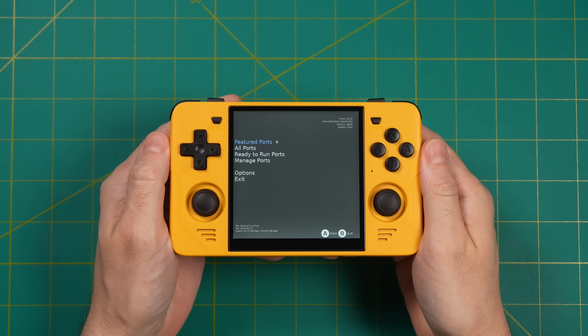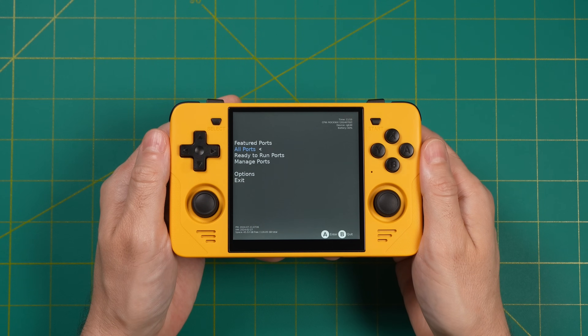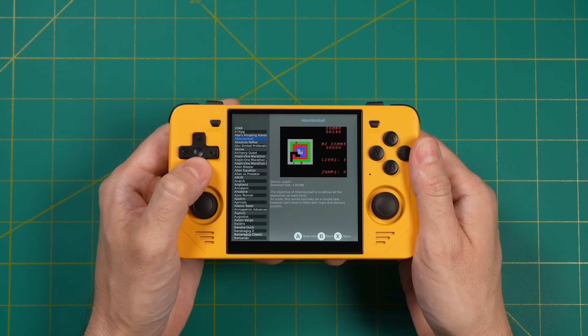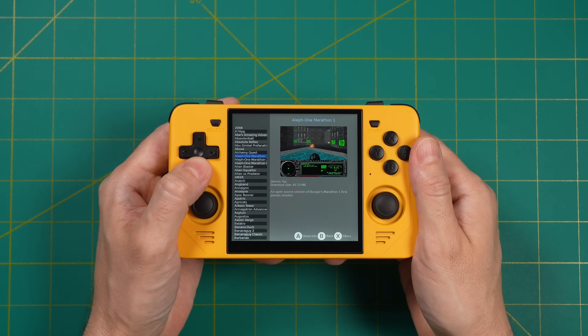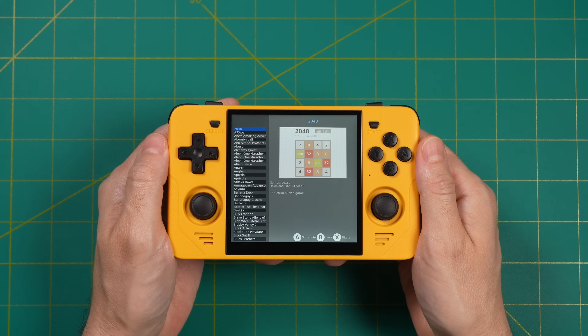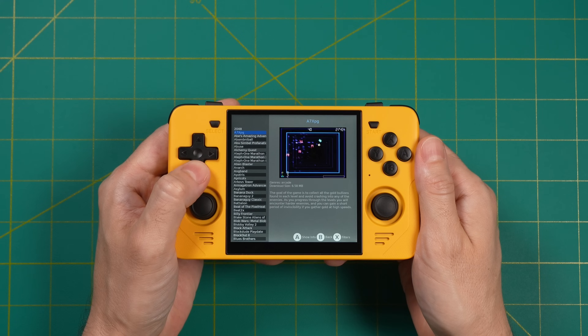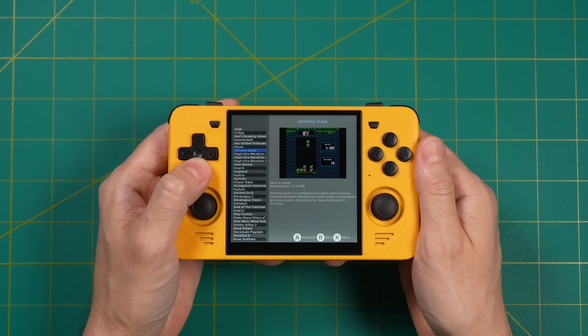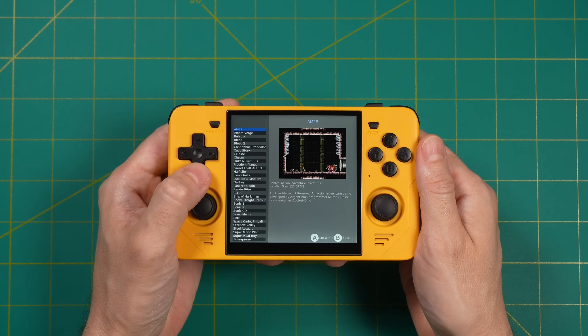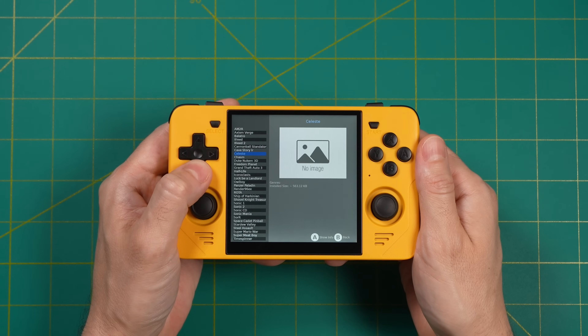Let's take a look at Portmaster itself. This is the main menu — the main place you'll end up is the All Ports section, which lists all 550+ games at once. However, there are other ways to browse. Under Ready to Run Ports, you'll find all the open source games that can be downloaded directly onto your device to play immediately. Further down there's a Manage Ports section where you can see already-installed games, reinstall or update package files, and uninstall games as well.